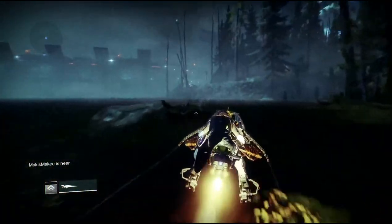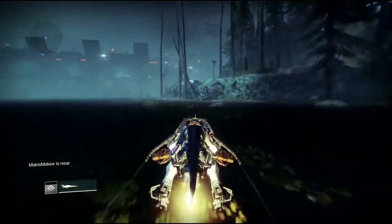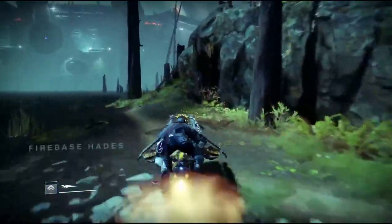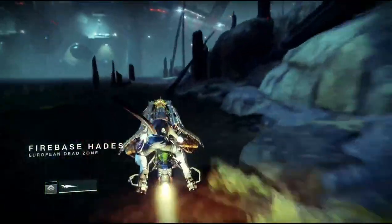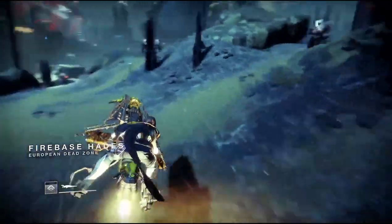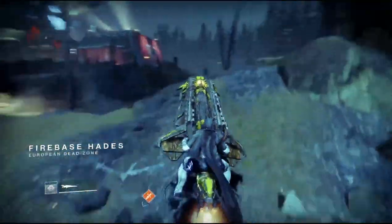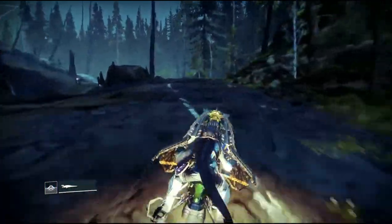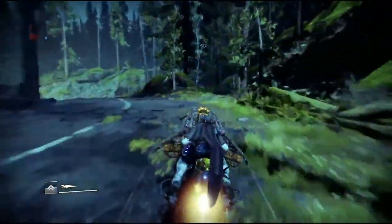You want to start in the EDZ at the Winding Cove and then head over to the Firebase Haze Lost Sector. It's important to note that this gun does drop upon killing the mini boss in the Lost Sector. So go to Firebase Haze and then to the Pathfinder's Crash.